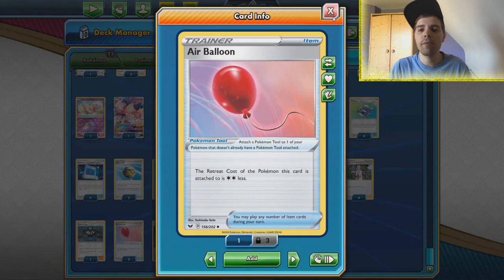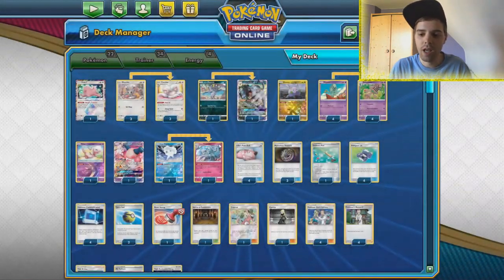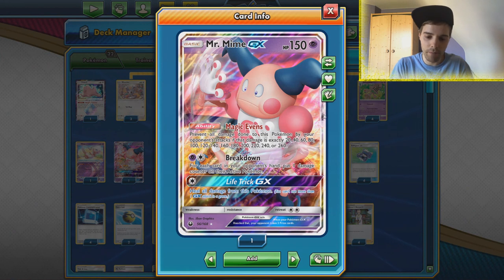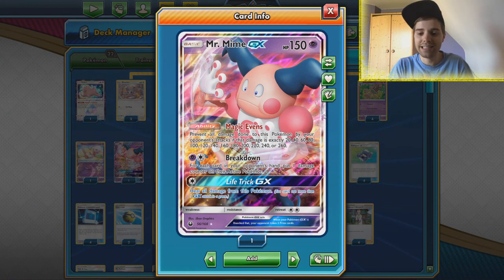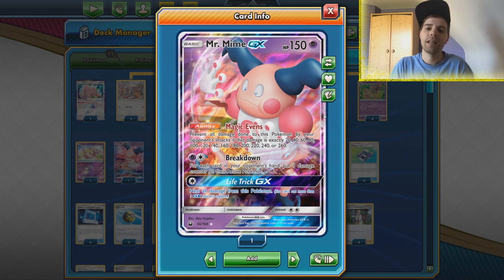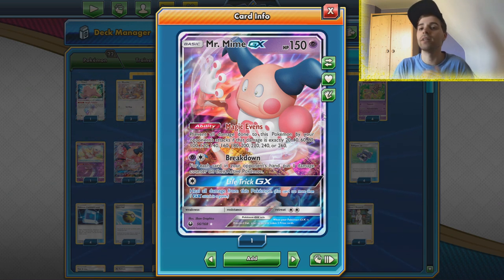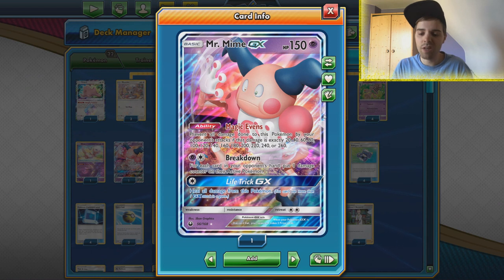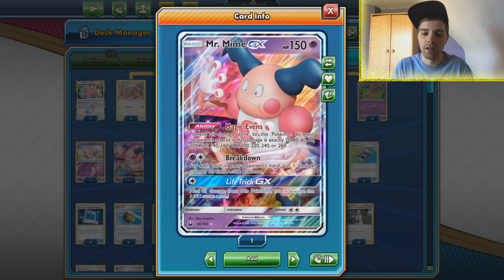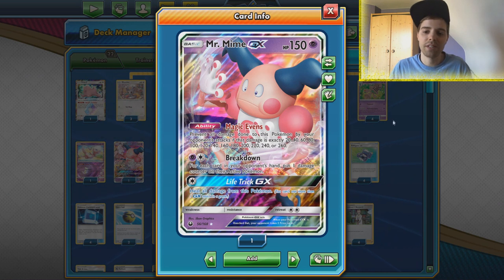We're relying on three Air Balloons this time around — no U-Turn Board. The Air Balloons help because Alolan Persian has a two retreat cost. We also have Mr. Mime from Celestial Storm with the even-numbers ability: if the opponent smacks an even amount of damage, we prevent all of it. This is fantastic against Zacian ADP — after using Altered Creation GX, all their attacks become even-damage. It could change with Vitality Band, but not every list runs that.